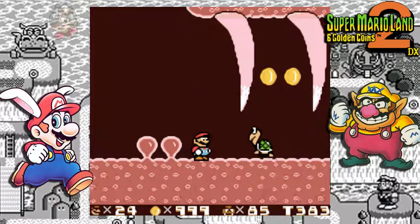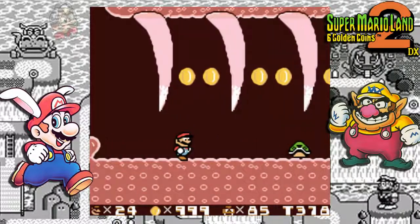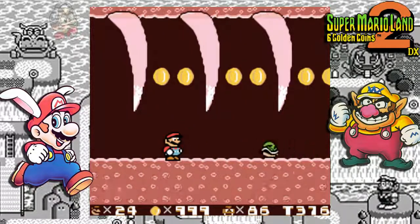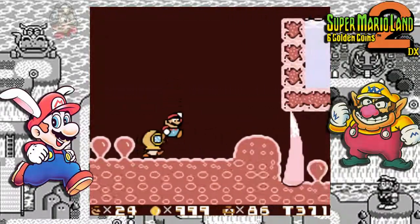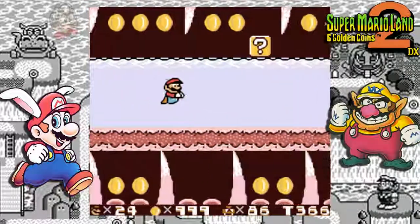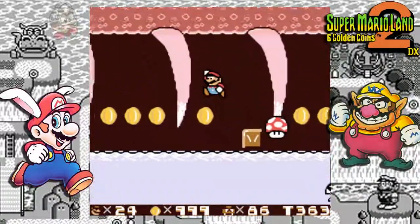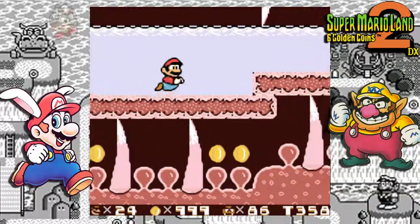Let me wait for this one this time. There we go. No bonus things — we'll have to swim. But we do get a Fire Flower here, or a regular Mushroom of course if you got taken out by the Octopus.